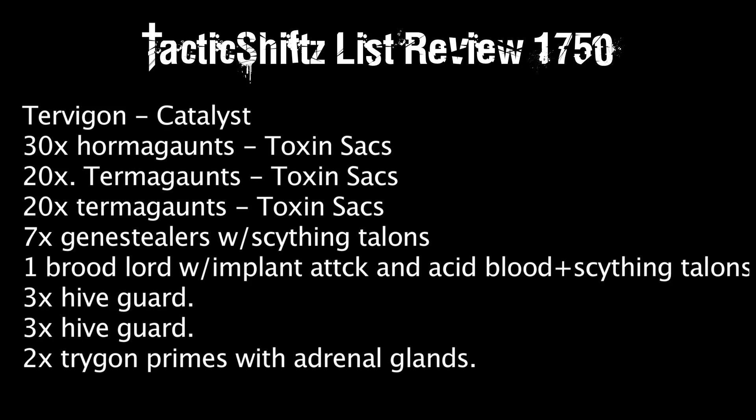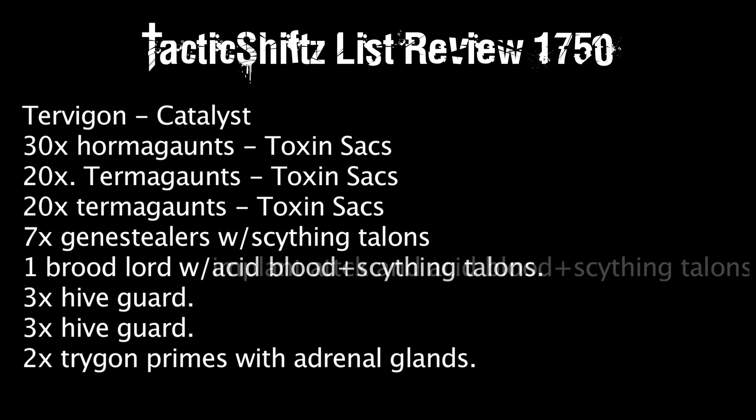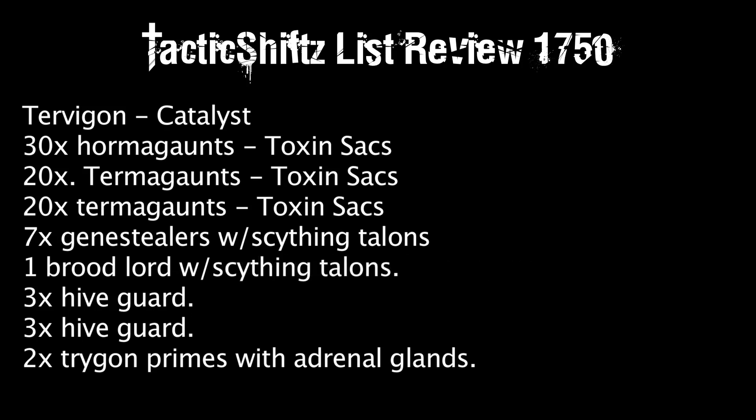Broodlord with Implant Attack, Acid Blood, and Scything Talons — the Broodlord is very expensive. Implant Attack has never been useful to me in any situation, so I'd drop it. Scything Talons are only two points so I'd keep those. Acid Blood is hit or miss — it's good if the enemy's initiative is slower than yours, but Space Marines, Eldar, Dark Eldar all have high initiative, so I'd probably shave that off too.